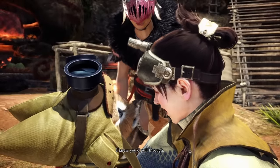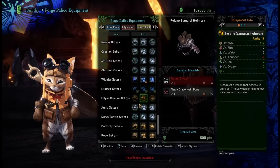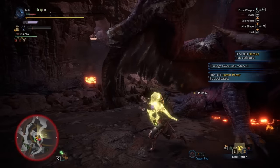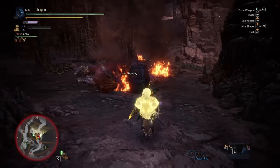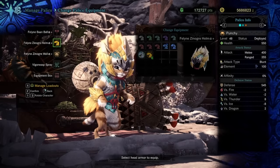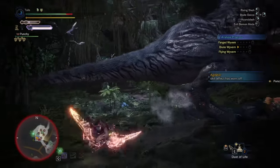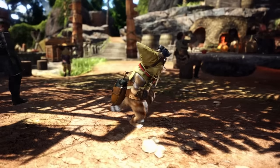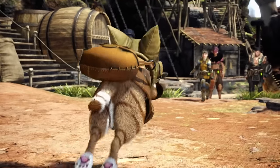Palicos, your sidekick on hunts that, at first glance, doesn't seem to do a whole lot. Yes, you can equip them with weapons, armor, and gadgets, but do they really contribute that much to a hunt? I think that Palicos are underrated, especially when you're doing a hunt on your own. I've played almost every hunt through Monster Hunter World and Iceborne solo, and I was very happy with Punchy, my Palico. The moments where Punchy trapped or put a monster to sleep were game changers most of the time, and I frequently call Punchy the MVP of my hunts.